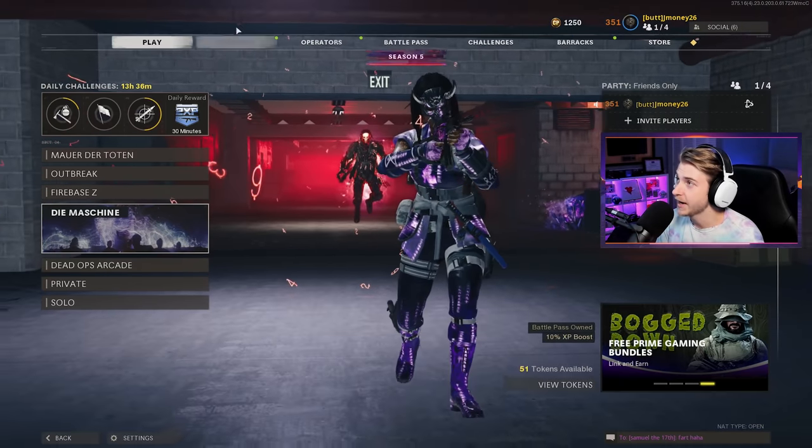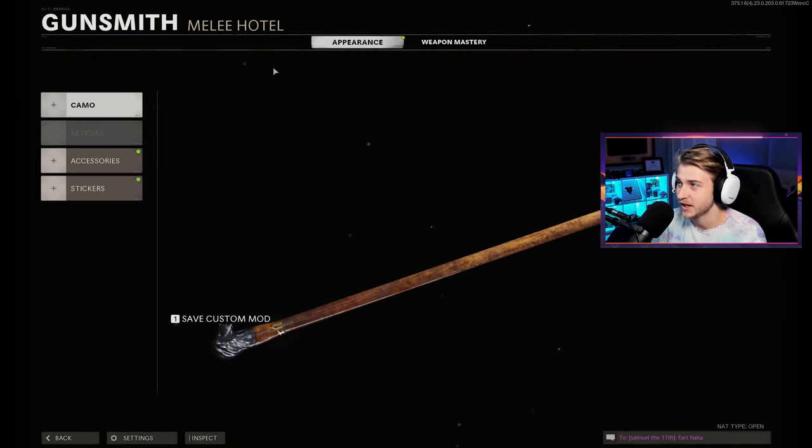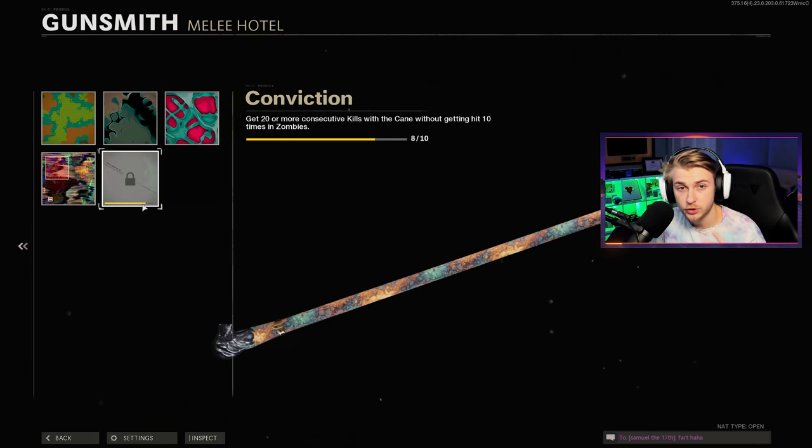What's up, guys? We're back on Black Ops Cold War Zombies, and today we're going to be getting the Kane Dark Aether in Outbreak. Now, normally this task would be impossible, but if we look at my Kane Camo progress here, you can see I basically have everything done.